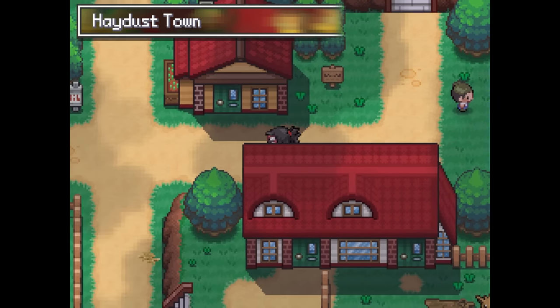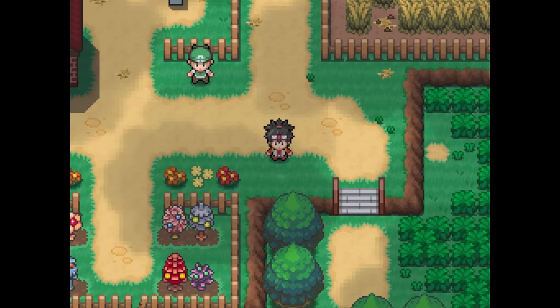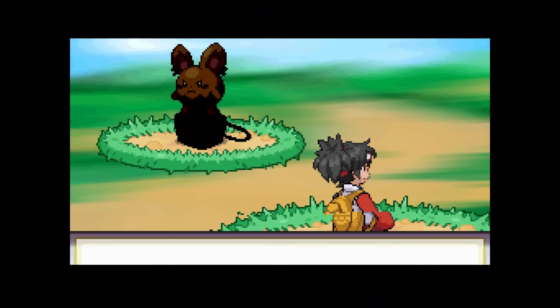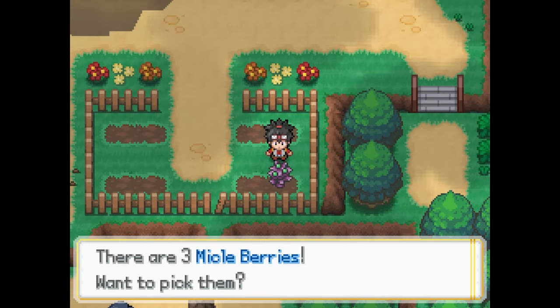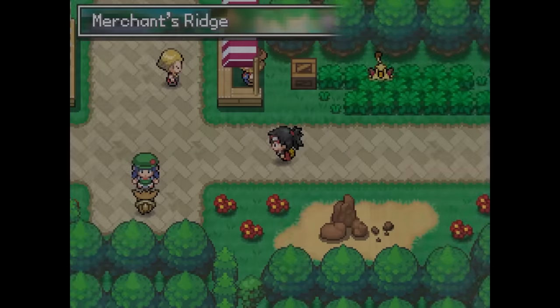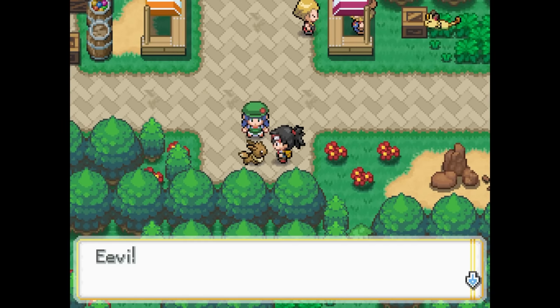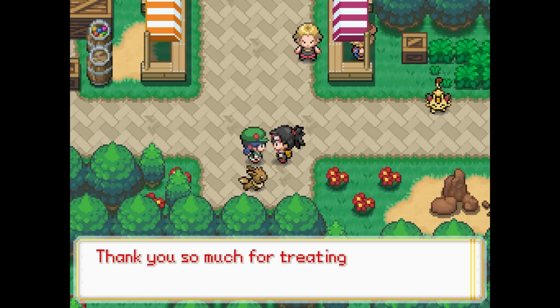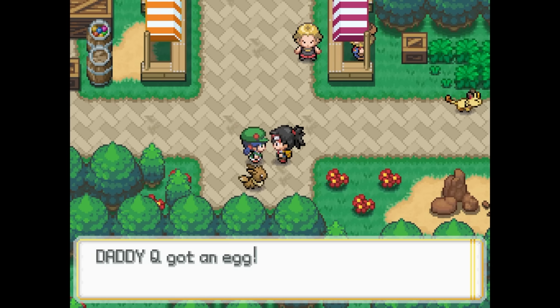First we backtrack all the way back to Haydust Town, then head south onto the Hayfield Path, where we find and catch this grumpy rock-fighting type Egoian Merrill, which we nickname Smasher. Then we find a Mickleberry, so we double back to Merchant Ridge, where there's a very hungry Eevee who just so happens to love Mickleberries. We feed it the berry, then we're rewarded with an Eevee egg — which is even more exciting since this game introduces 11 brand new Eeveelutions, one for each type that doesn't already have one, and a special bonus evolution as the cherry on top.